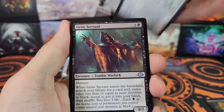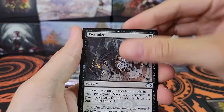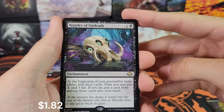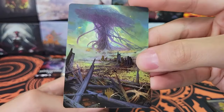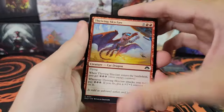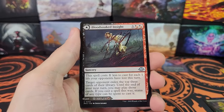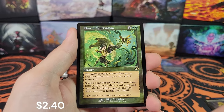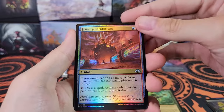Pack seven: grim servant, pinnacle monk, Jyoti for commander, victimized, ripples of undeath, and grave dig for the foil. Last pack eight: another art card — that one's stamped, very cool — a full art swamp. Utter insignificance, accursed marauder, cranial ram, propagator drone, blood soaked insight, and flare of cultivation — very nice! The rare is generatorium.